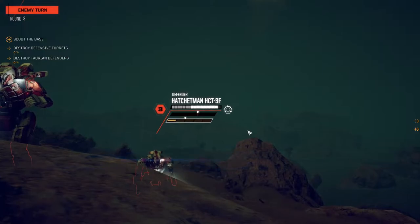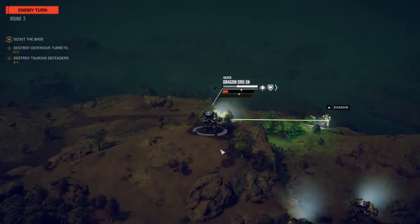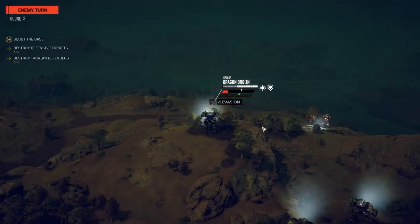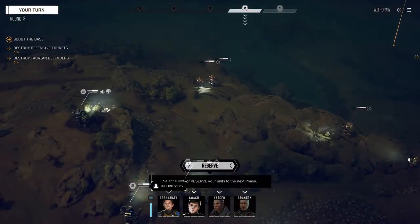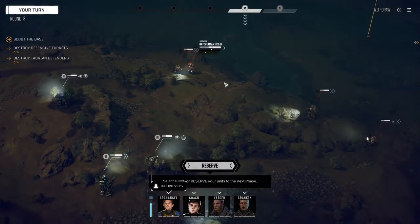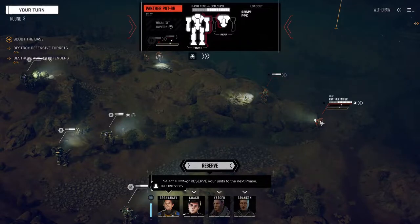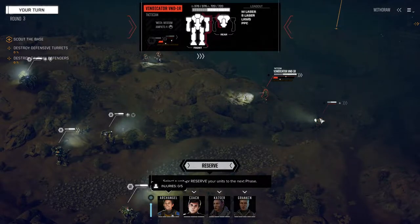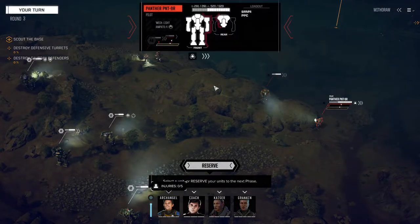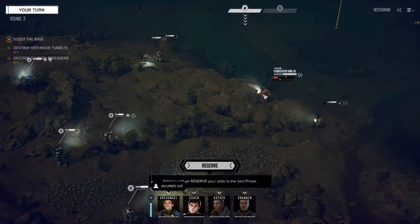And here comes the hatchetmen. How does it work — will he be able to close in on us? One of them hit — the laser did, but not the autocannon. None of them hit. These guys are the worst here: long-range missile, particle cannon, short-range missile. Short-range missile is of course a lot more dangerous. Bit of a problem. Stability damage reduced.